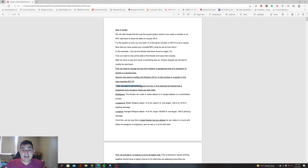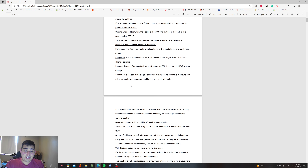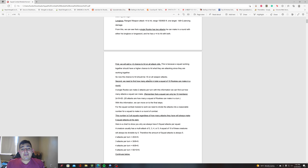The third thing is to look at what weapons the creature has. In this example the rookie has a longsword and a longbow. The rookie can make two melee or ranged attacks, or a combination of both. The longsword has a +4 to hit and does 1d8+2 or 1d10+2 with versatile. The longbow is +4 to hit, 1d8+2 damage. For the squad, we're going to add a +2 chance to hit on all attack rolls, because a squad working together should have a higher chance to hit. This applies to every squad regardless of type.